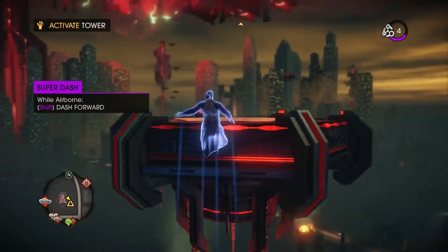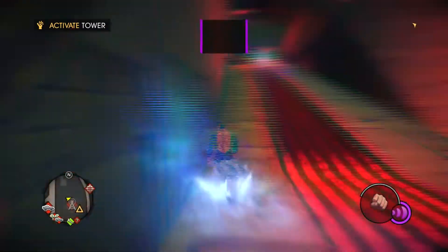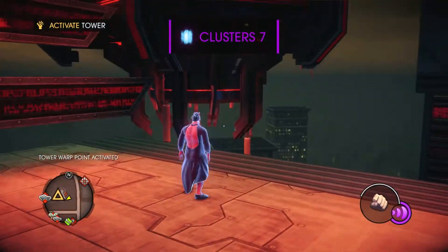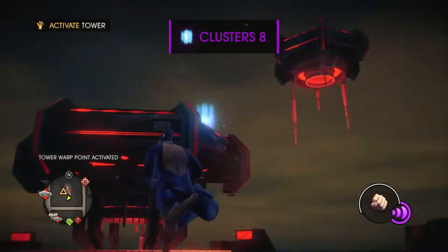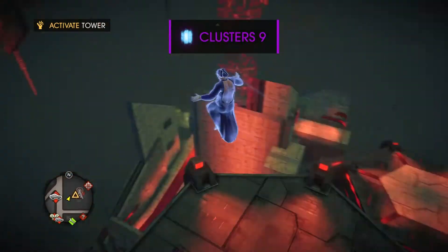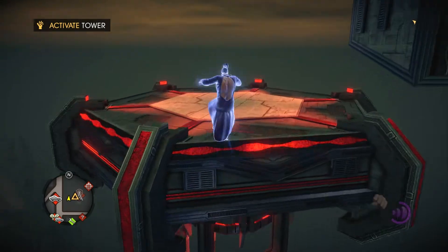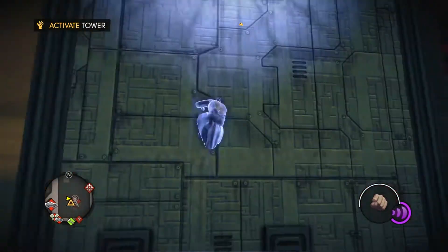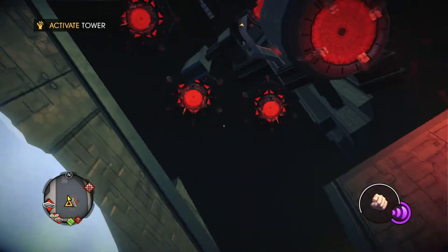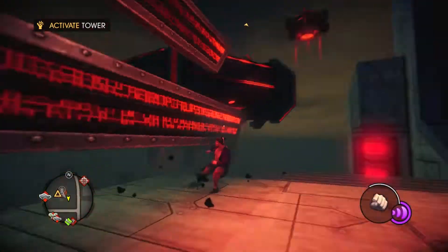We'll probably get enough for jump height on the way up because there are always a lot of data clusters on these towers, so it's a great place to upgrade your powers. We're already back up to seven clusters, so definitely the towers are great for that. But again, I'll probably wait to climb them — other than this one and one other for a side mission — until I've got at least wall running and glide. We've got the air shift thing. I've been playing too much Saints Row on too many different save games, because I thought I'd just run up that wall — and I don't have wall running yet.